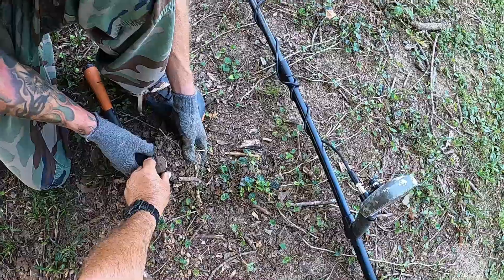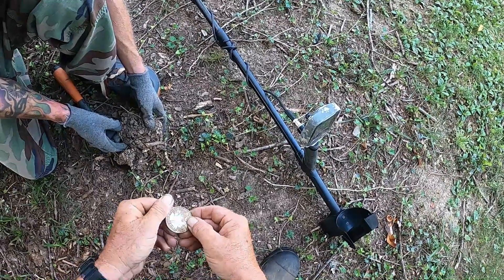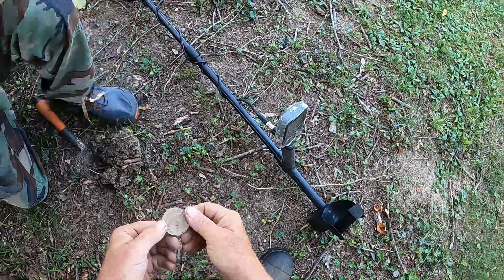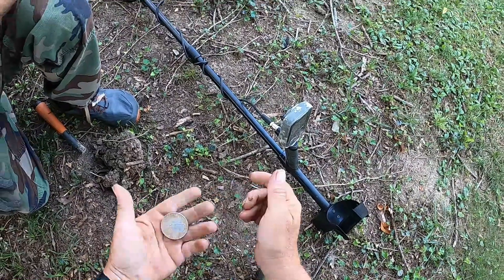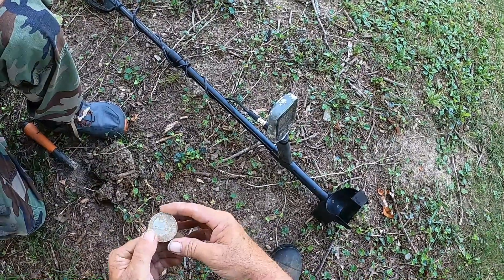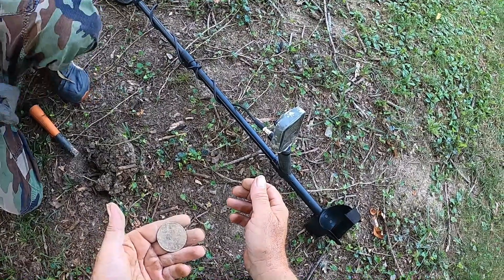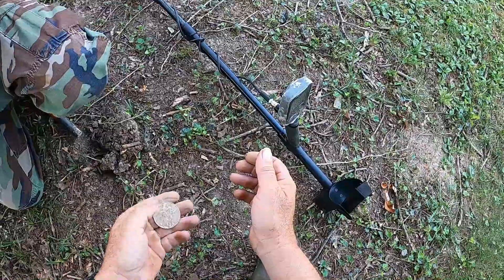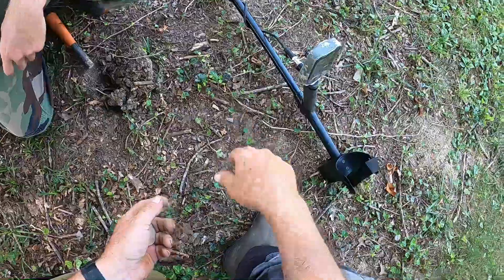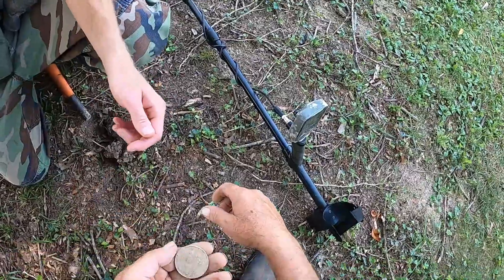We're going to see what he's got here. Look at that. You see that on camera there? I don't know what this is — some kind of token thing. It's got some writing on it. It's a big old honker. It's got a 1-800 number on it. There used to be a bush right in here, my buddy's saying, and you never could get under here to detect. They took the bush out. We'll wash that up and see what that is.